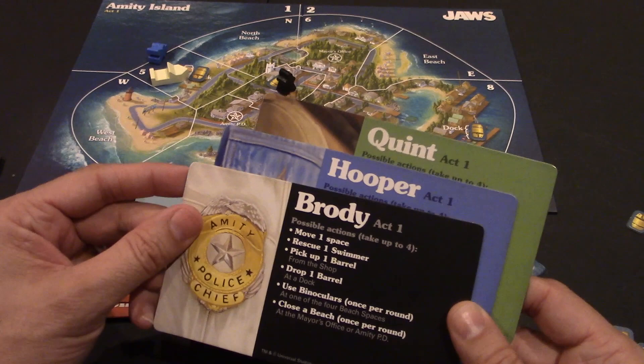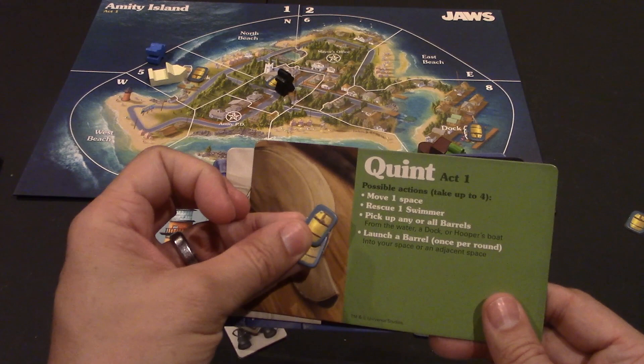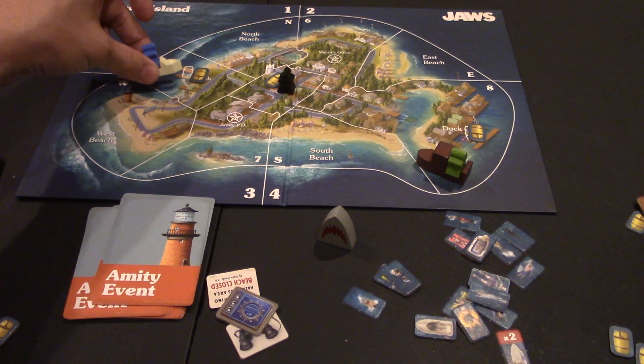Brody starts with beach clothes and binocular tokens. Hooper has a fish finder token. And Quint starts with two barrels in his possession, which you can set out anywhere on the board. This is Hooper, this is Brody, and this is Quint. Quint has the little tugboat, and Hooper's driving around the little speeder boat.